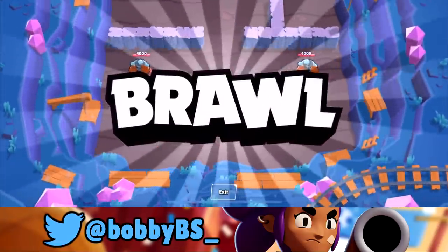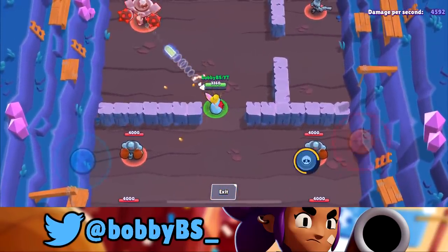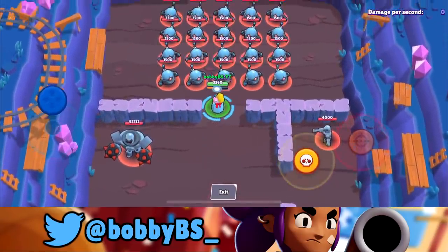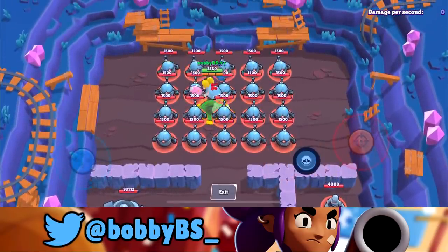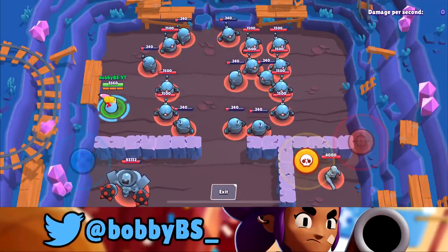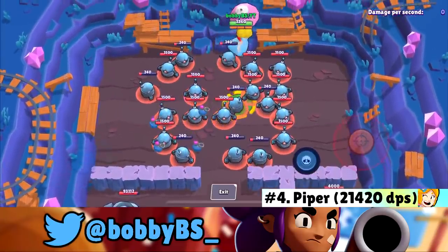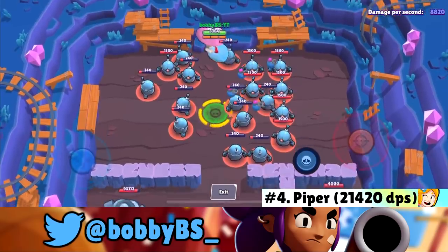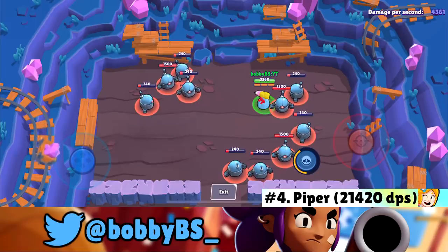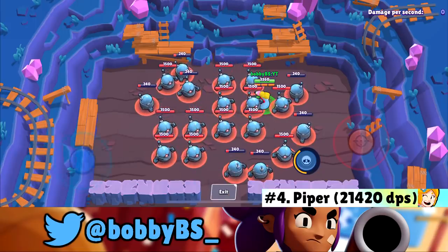Coming in at number 4 — and recently buffed — we got Piper. I thought she'd be pretty bad here, but if you go right in the middle and super to the side, she gets above 20,000 DPS. I capped out at 21,420, with an average around 18,000. As long as the bots are spread and bombs don't cluster, she puts up a very high number — number 4 on the list.